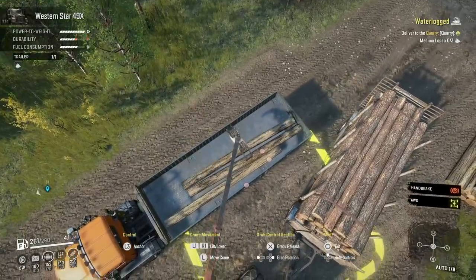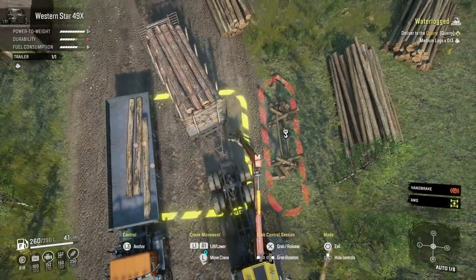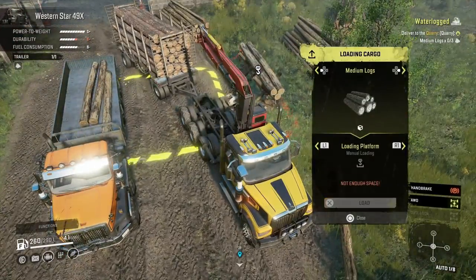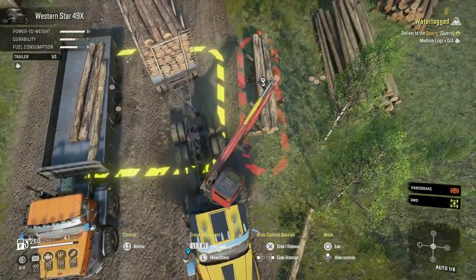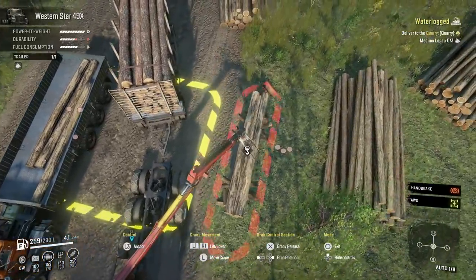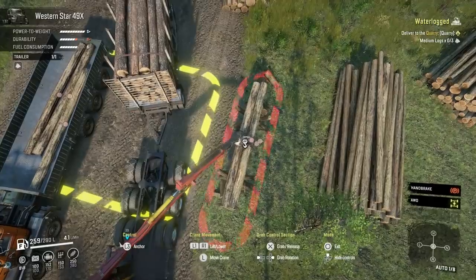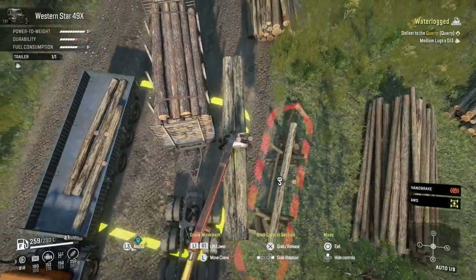This is basically the plan: stick six logs in there and then top my trailer up as and when I need to. For some reason, every time you go out of that crane it like auto-repacks itself. Well, I don't think it does it every time but it seems to do it every time and I don't want it to. It's as if it knows. I used to be able to grab like three logs at a time but it's just not really doing it.